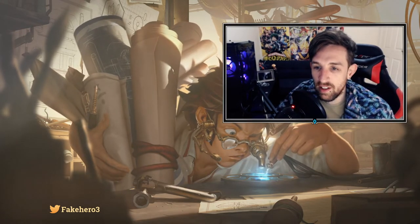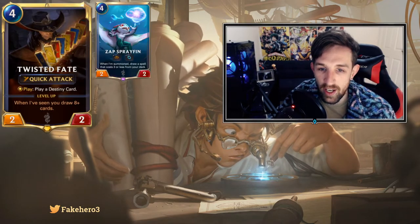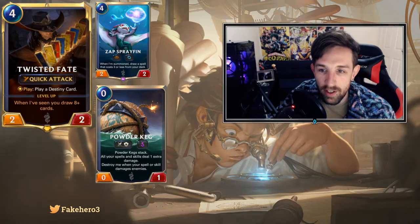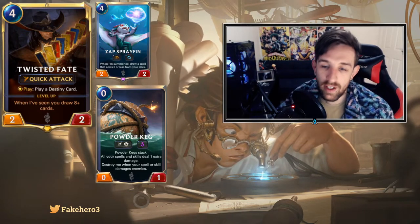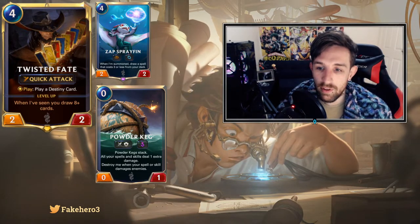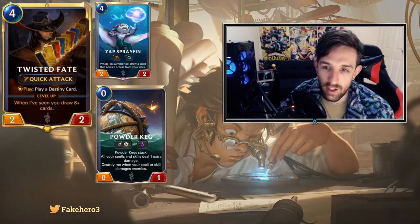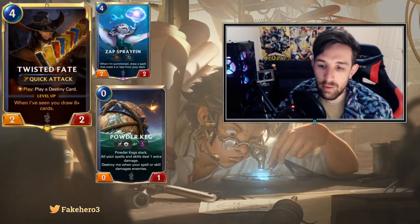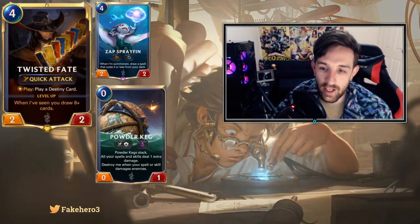I really enjoyed this deck I played today. It basically uses cards like the Keg. We utilize cards like Zap Sprayfin, and we essentially just find a little bit more value from our spells. We also run cards like Make It Rain to allow us to deal with the widespread board. This deck is kind of more catered towards a more tempo-styled fight for the board Ezreal, where we have plenty of spells to level up Ezreal - more than even the Karma deck has.